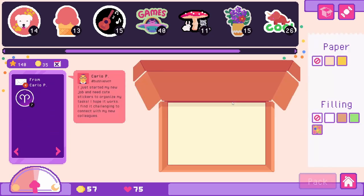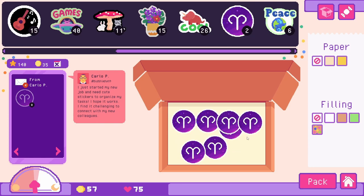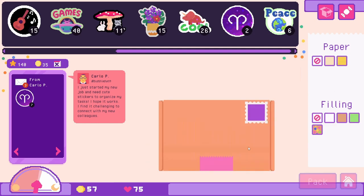Carlo: 'I just started my new job and need cute stickers to organize my tasks. I find it challenging to connect with my new colleagues.' Well, with your seven Aries stickers you should be set on making friends — just give everyone a sticker. Let's add some crinkles to this one and pack it.